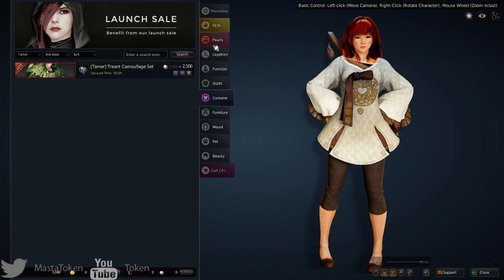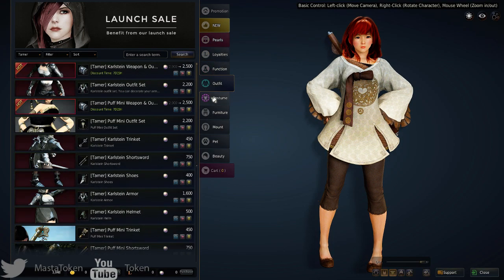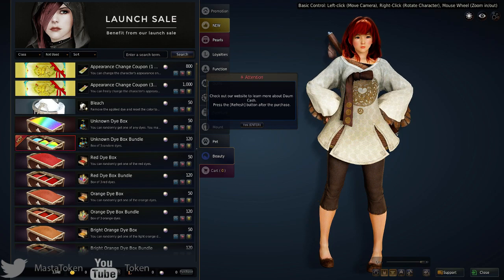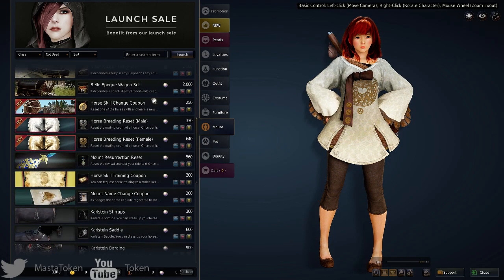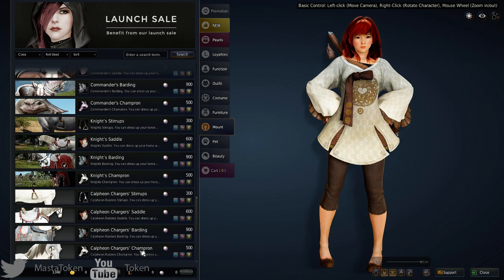I guess they just carried the pricing over from the Korean and Russian version, which kind of sucks. To get 1,000 Dom Cash it's ten dollars, and it goes up to 10,000 Dom Cash which is a hundred dollars. That's kind of excessive, especially when there are mounts that cost twenty dollars by themselves.